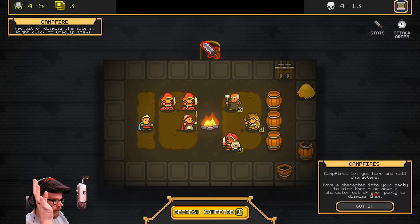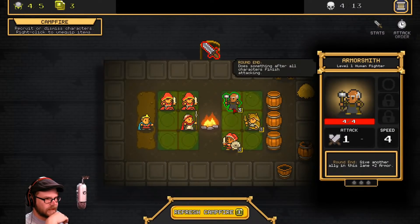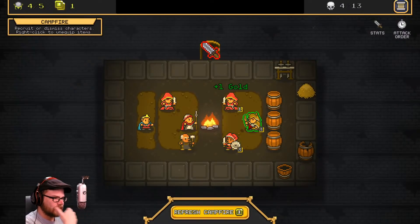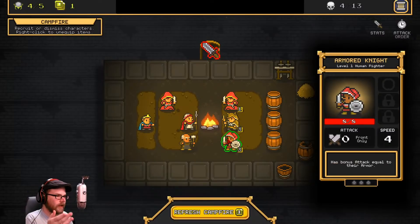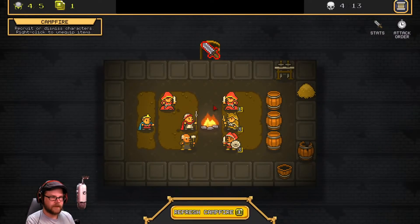Recruit and dismiss characters — right click to recruit. Campfires let you hire and sell characters. Move a character into your party to hire them; move a character out to dismiss them. I'll take that guy. This guy's a front-only guy — get out of here. You're a mage? I'll take him. Oh, you cost three gold and I only have one gold left. Refresh the campfire? No, we're fine.